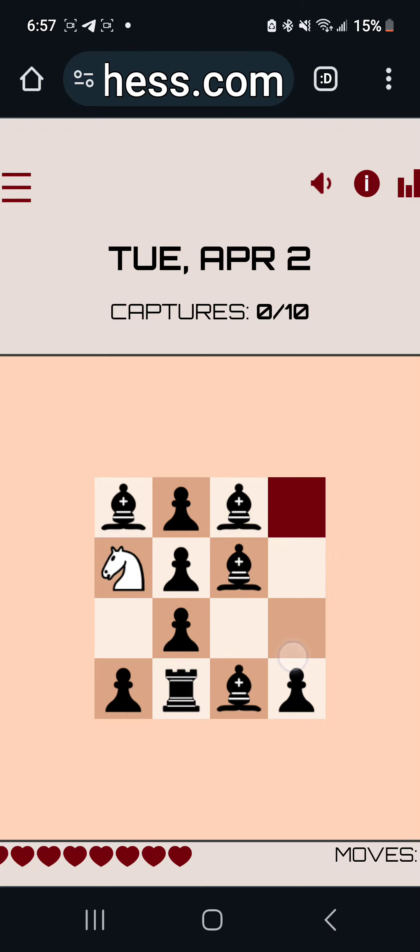Maybe I have to capture all the white guys first. I want to go to this top right square so that I can go and capture the pawn from here, but I can't do that. That's really annoying. And then if I use the rook, I can't capture anything. I can't capture any of these pieces because then I'll be in the black squares. So what do I do? Do I capture the bishop? Capture the pawn? No, because then this piece won't be able to capture anything.